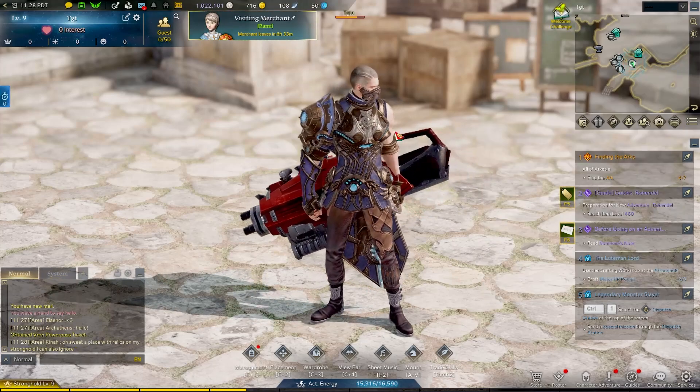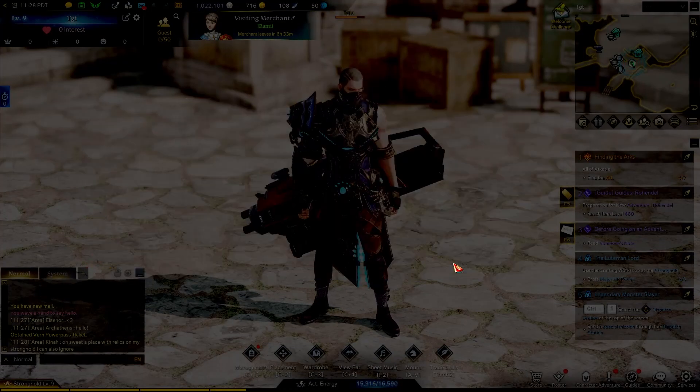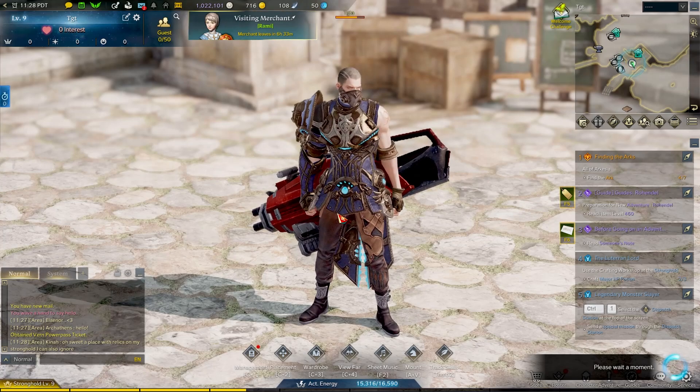Now once it's in your inventory — notice this is a level 9 stronghold and this is my level 50 character — you're going to go back to character select. Once you're at character select, you'll have the option to create a new character, and then power level that character to 50.